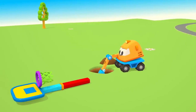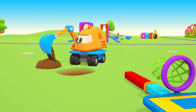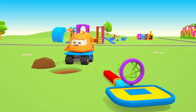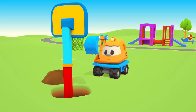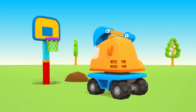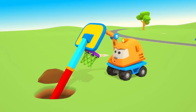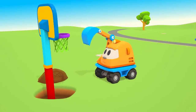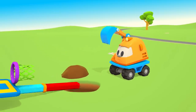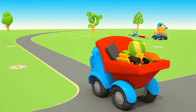This is Excavator Scoop. You know what he's doing? He's digging a pit to put a basketball ring on the playground. Oh, be careful Scoop — the backboard falls. Let's try again. No, doesn't work. We need concrete to fix the pole.